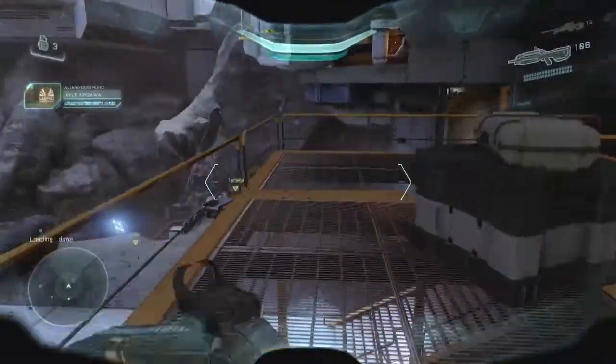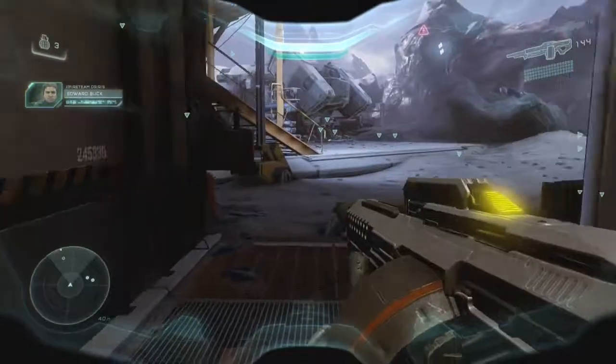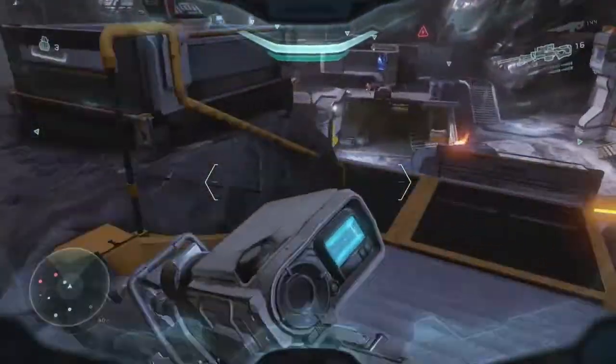We're waiting on a timer now, so head over here and grab the SAW. Now, over here, ground pound through this grate and press the button to open the door.